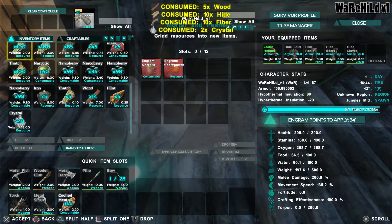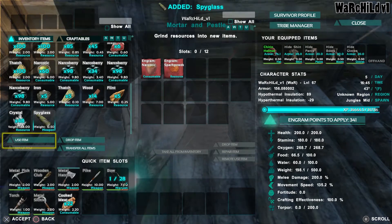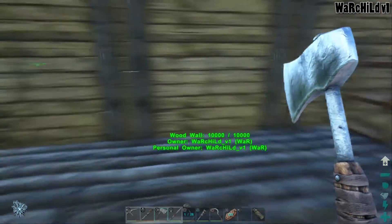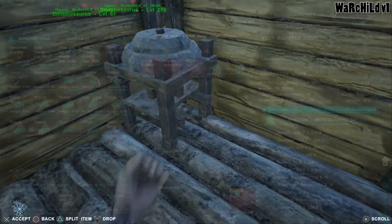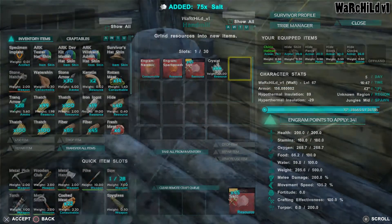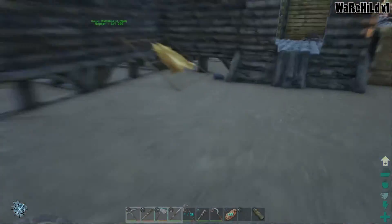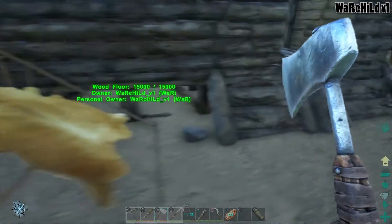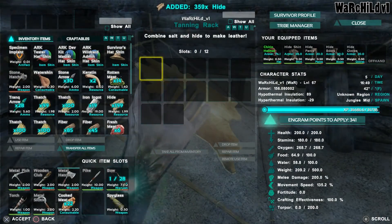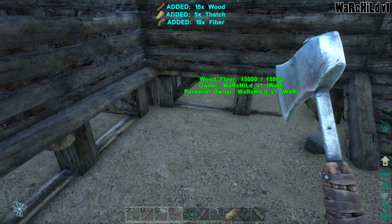Let's make a spyglass — that way I can start seeing what level a dino is before I get close to it. It's always a good thing. Now that we have some salt, it makes 15 at a time. Mix it in here. Now I wish this was aimed this way — that's gonna bug me.